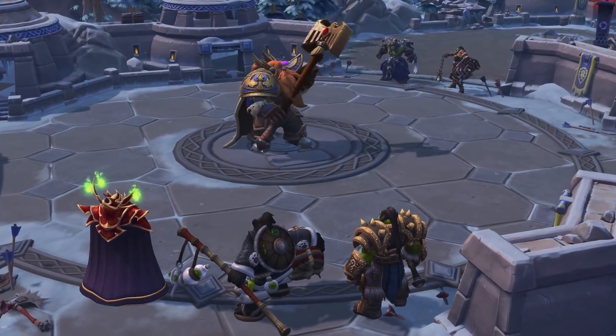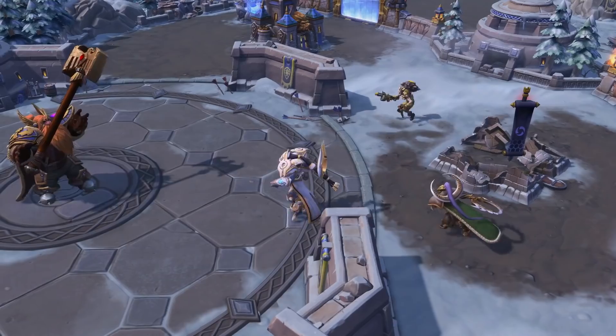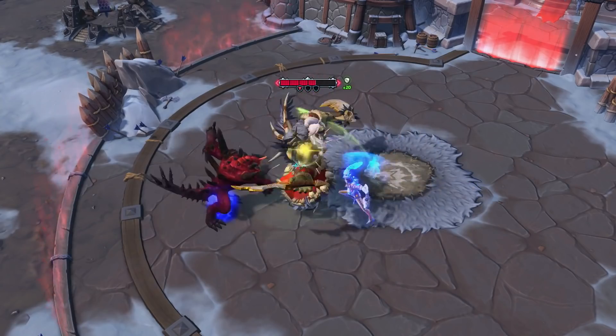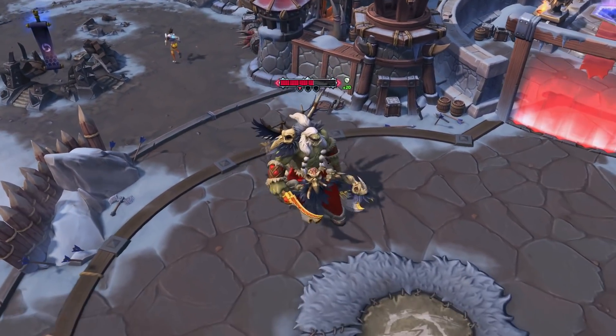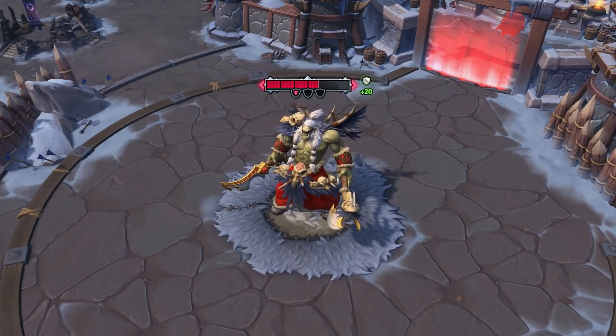The Generals carry with them a lot of the flavor and execution from their Alterac Valley predecessors. Both will charge at incoming challengers, dealing damage, and follow with a whirlwind ability that damages all enemies in the area around them. Should you engage and find the need to retreat, the Generals will leash back to their starting positions and begin to regenerate their health.